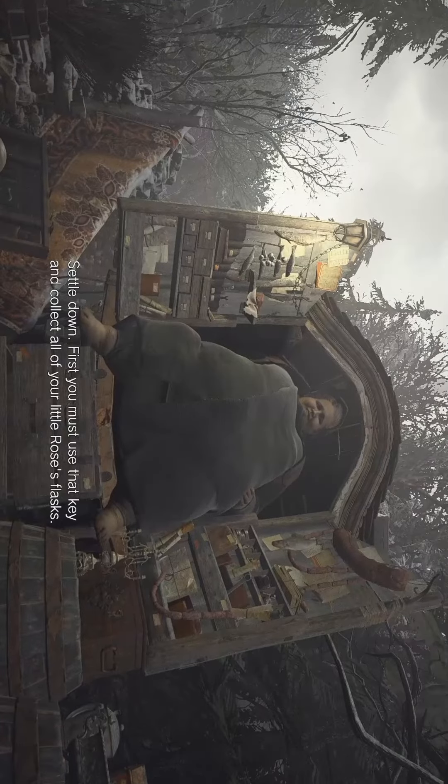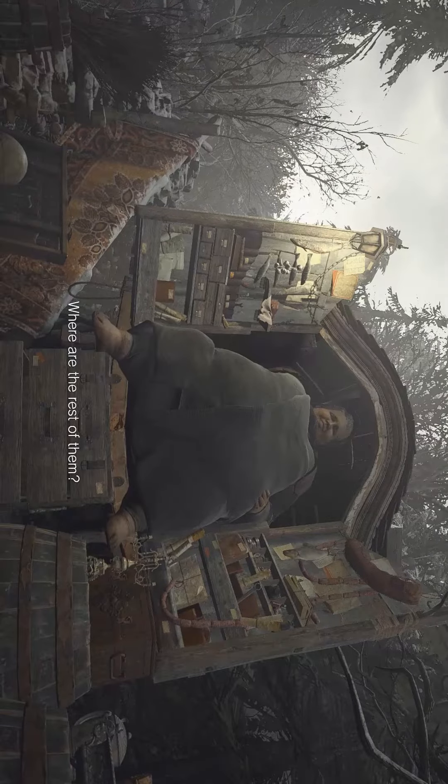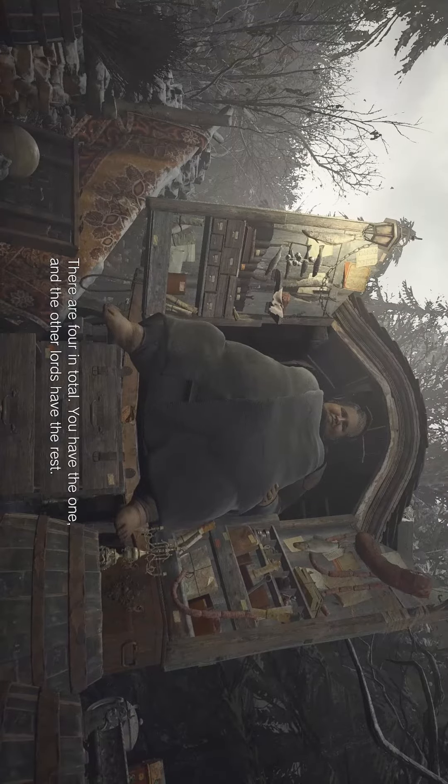Settle down. First you must use that key and collect all of your little roses flasks. Where are the rest of them? There are four in total. You have the one, and the other lords have the rest.